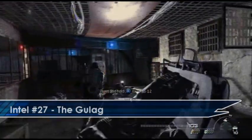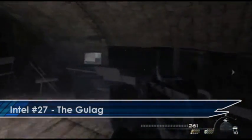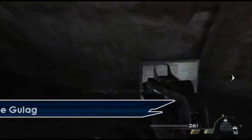Once you've held out the armory with all of your teammates, if you go outside and you're walking around the edge, the first prison on your right you should find the Intel again on a desk.